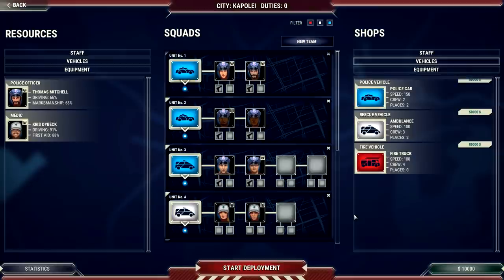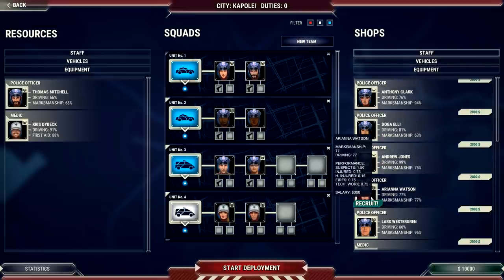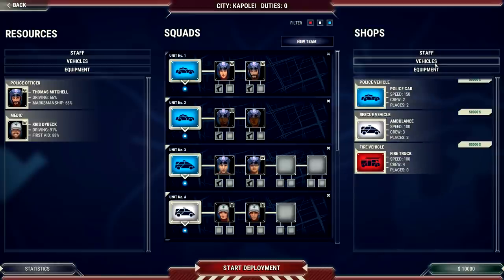We've arrived at the deployment field where we can buy vehicles and equipment. We have ten thousand dollars to spend. Police vehicles are fifty thousand dollars, fire trucks are eighty thousand dollars — very expensive. We can also purchase and recruit officers; each one has their own stats for marksmanship and driving skills, which affects how fast they respond and reduces the chance of accidents.